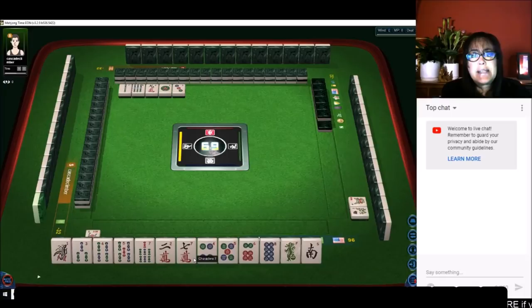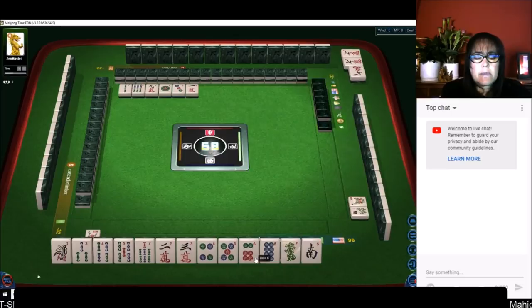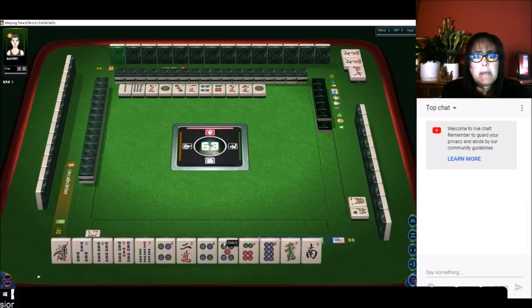This is a three fawn minimum, which equates to eight points. We do have chow potential, but all chow — three in a sequence — is only one fawn. Pong. We want to get rid of these cracks because the player to my right might be in cracks, but they could also be playing all pung.